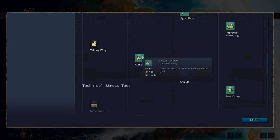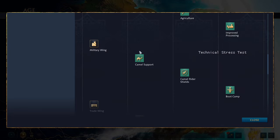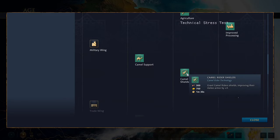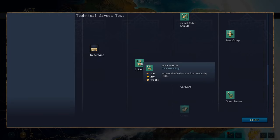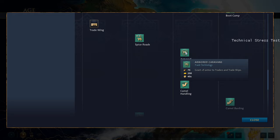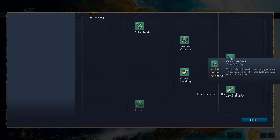The military wing has Camel Support, where camels increase the armor of nearby infantry by plus 1 — a fantastic upgrade. Camel Rider Shields grant camel riders plus 3 melee armor. Boot Camp increases the health of all infantry by 15%. The trade wing gives Spice Roads, increasing gold income from traders by 30%, Armored Caravans granting plus 5 armor to traders and trade ships, and the Grand Bazaar where traders also return with a secondary resource — 25% of the base gold value — and you can toggle which resource you want at the market.